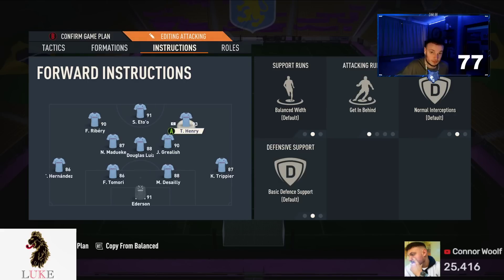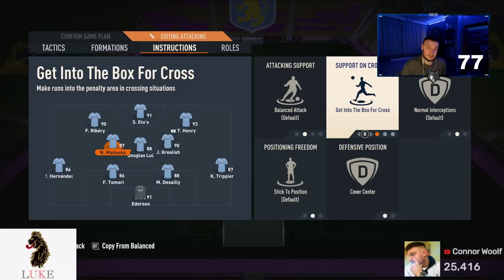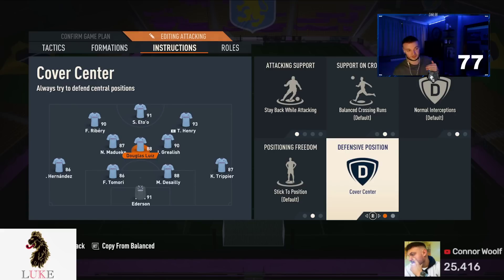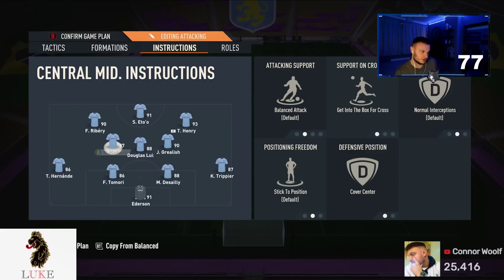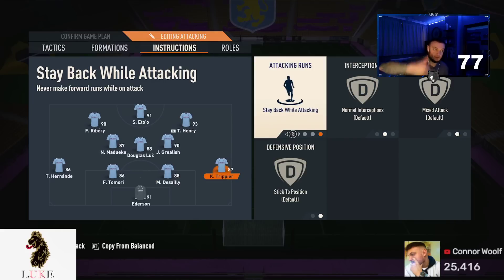I play down the left side of the pitch, so my left center mid is on 'get into the box for cross' and 'cover center.' My middle center mid — Douglas Luiz — plays as a CDM type: 'stay back while attacking' and 'cover center.' I tried 'drop between defenders' for a couple of days but it was a bit too deep for my liking. My right center mid is on completely default settings but 'cover wing,' since he plays as the right mid in the defensive 4-4-2.